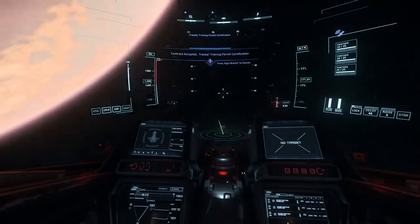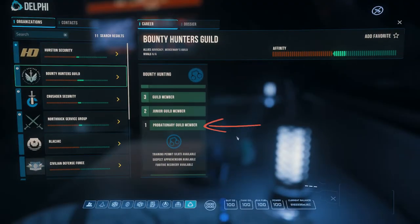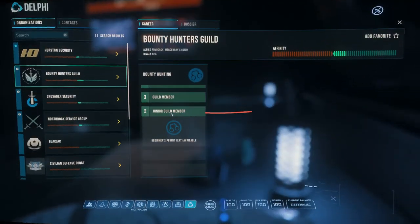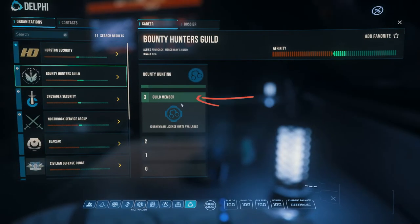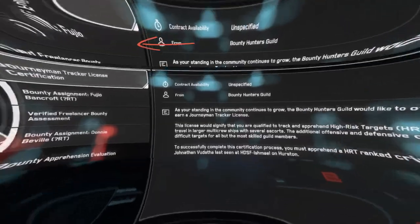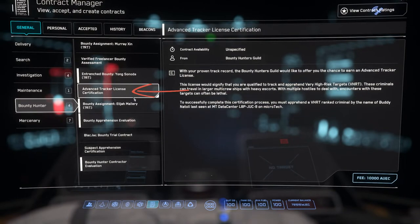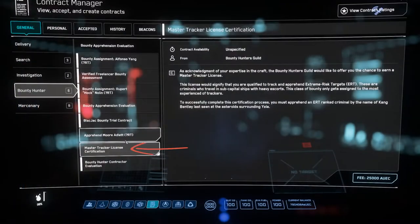There will be another mission that costs more at each rep rank. The Tracker Beginner's Permit Certification costs 1,000 credits and is available at rep rank two. The Tracker License Certificate costs 2,500 credits at rep rank three. The Journeyman Tracker License Certification costs 5,000 credits at rep rank four. The Advanced Tracker License Certificate costs 10,000 credits at rep rank five. And finally, the Master Tracker License Certification costs 25,000 credits.